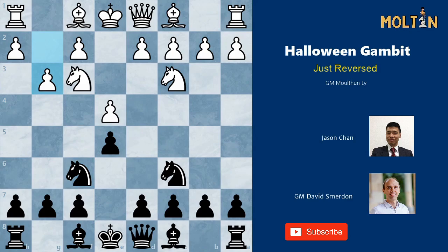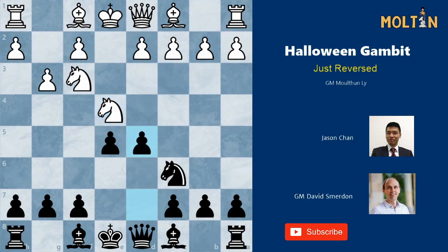When we go for our knight sacrifice — knight takes e4 — white responds knight takes e4. Here we can play the move d5, and compared to the normal Halloween Gambit, the knight on e4 doesn't have the g3 square to retreat to. Therefore the knight only has one good square, and that's knight to c3. Here we should continue to chase the knight with the pawn move pawn to d4, and white has two main options.